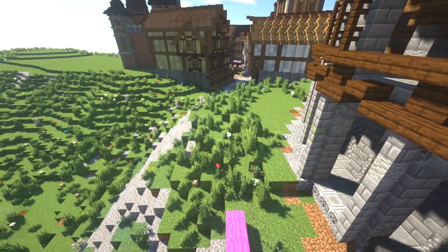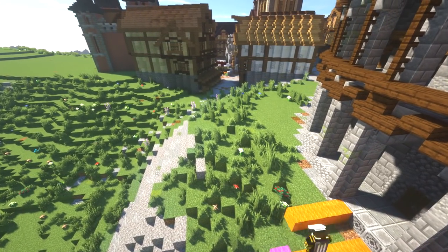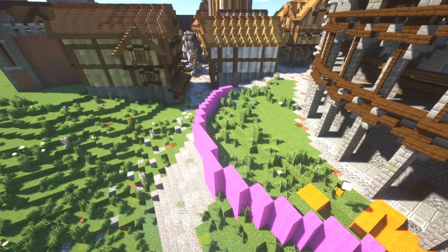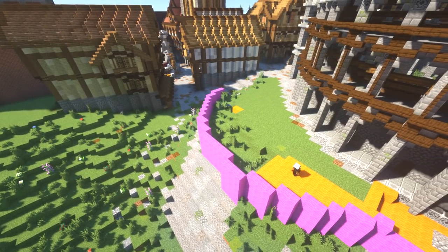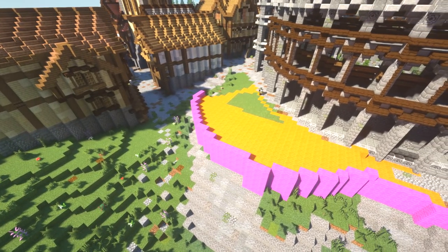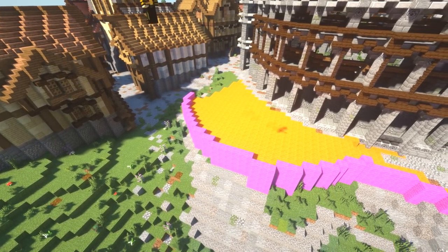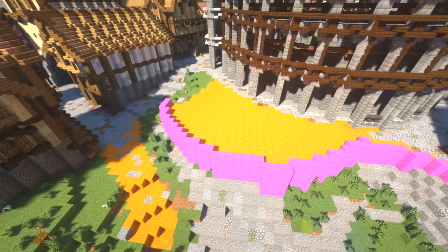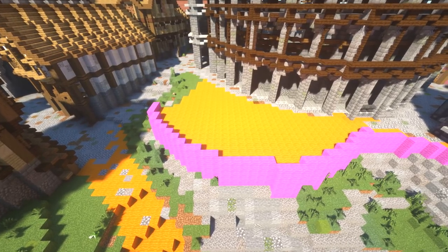The first thing I need to do on this build is actually flatten out the area a bit and make the hill more of a cliff so we've got more building area. While I'm doing that in the background, I want to talk about which idea won for the lore story. There were amazing suggestions as always — I really do love reading through all of them.